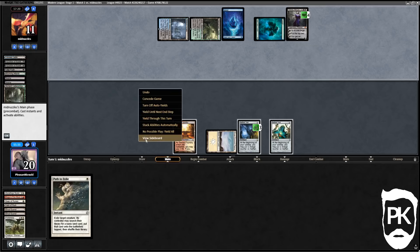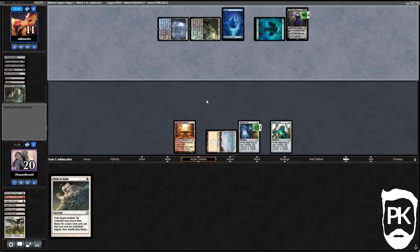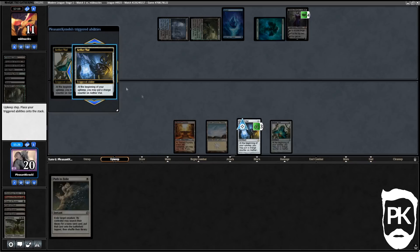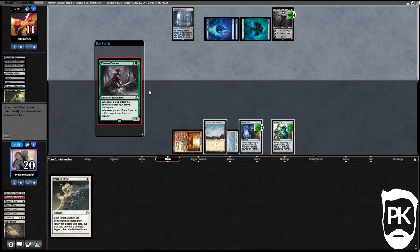We've got the Stoneforge package and there's a lot things our deck can do if we get there. We do Field of Ruin but it's a turn too late. We blow up the green-black source to take off double black and double green. They have got another Island so they're playing five basics — I thought we might be able to starve them of mana but it turns out we cannot.